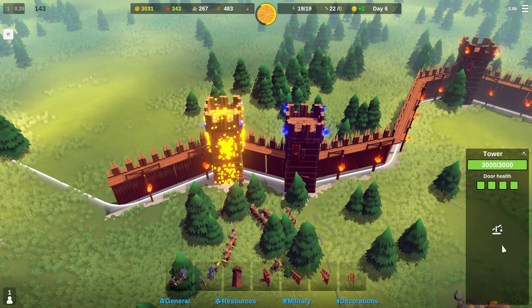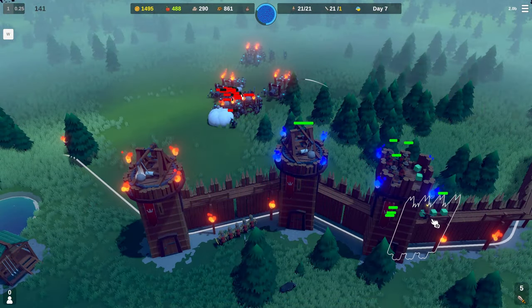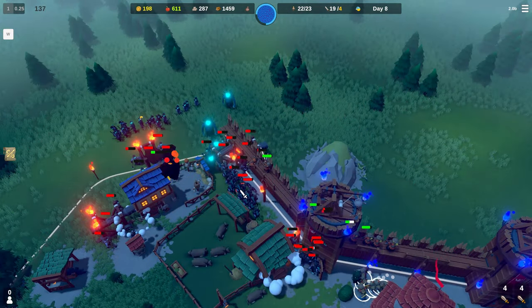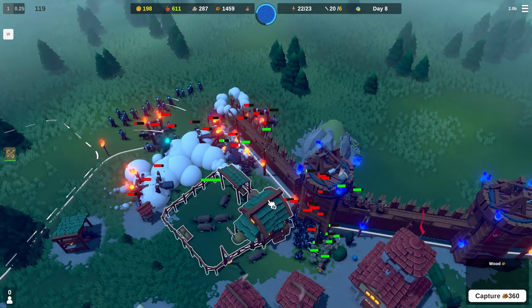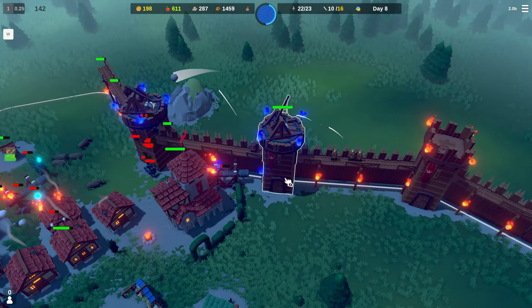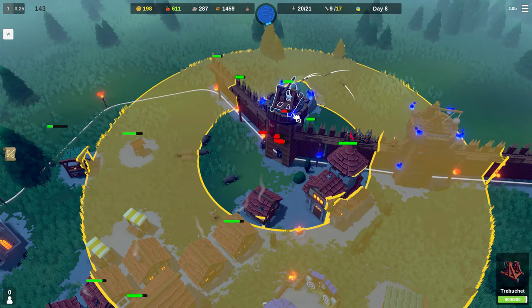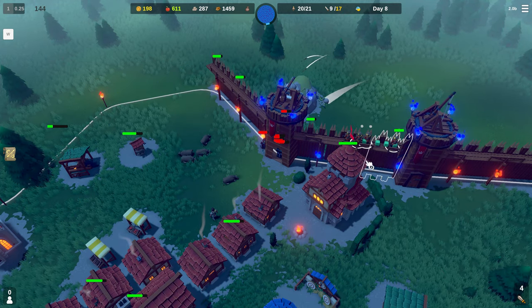Once you have enough wood, stone, and sunstone, you can construct trebuchets on top of your towers — long range, powerful weapons best used against large formations of enemies. Later you will unlock spells to aid you in combat, and trust me, you will need all the help you can get. There are two ways of surviving the night: either kill all the enemies or wait for the return of dawn. Do not worry too much about your soldiers as you can resurrect them with priests come dawn — just make sure your castle is in one piece.